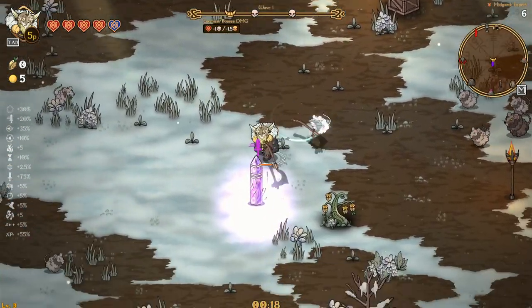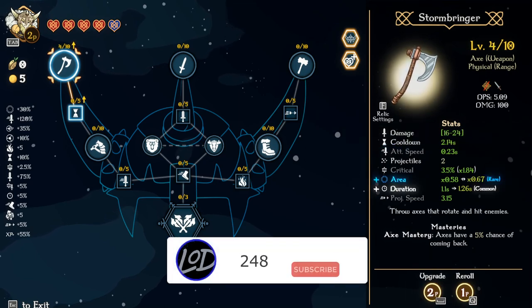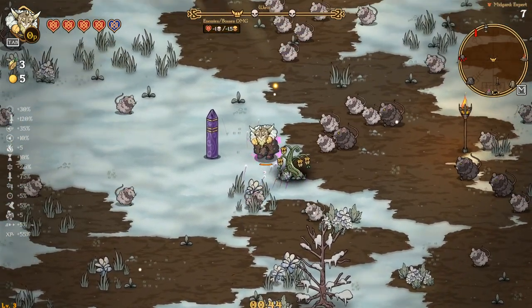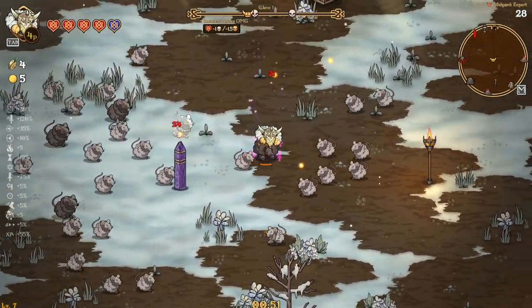Let's make our way down here to the attack speed one. We could still go the shoulder pads and the burning feet, but let's do this. Damage, damage, cooldown — reroll. Damage, cooldown — reroll, reroll. I'll take damage. Projectiles. It doesn't feel too bad. It feels way better than the freaking hammer did the other day. That was a terrible run.